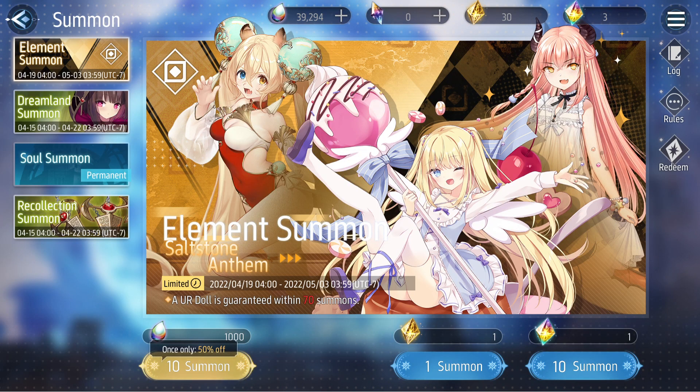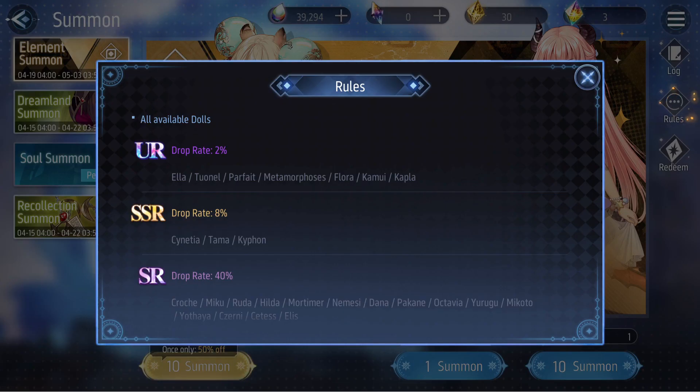Is this banner worth summoning on? If you go through each of these characters, the notable ones that I would say would help benefit your roster — the highest rated one, in my opinion, would be Tonell. She's basically used everywhere, still. It's been a while now since the release of this game, and Tonell is basically still the most used support in the entire game, because she heals and buffs, and she has Chaos Generation.